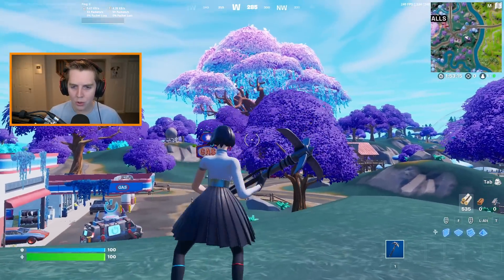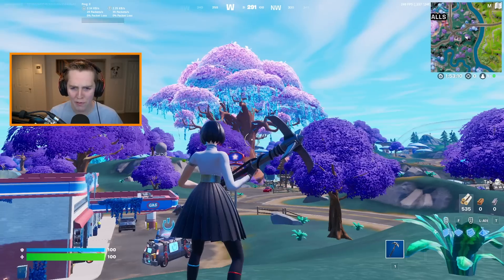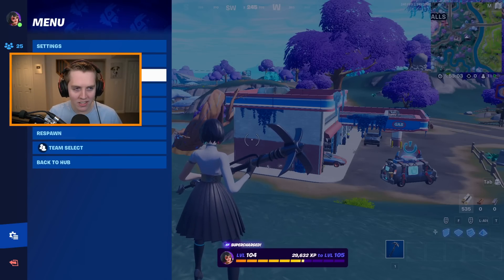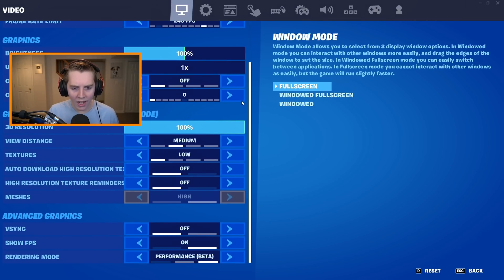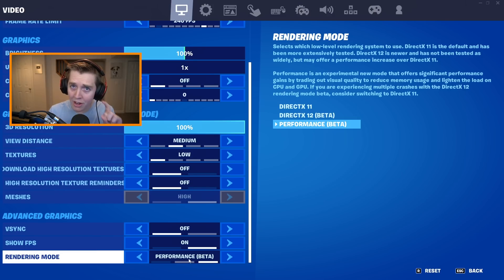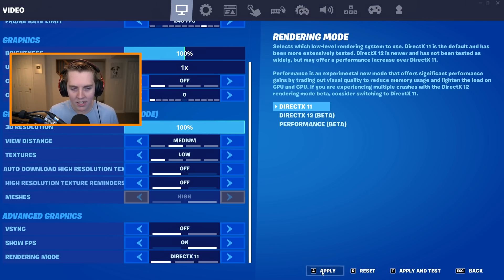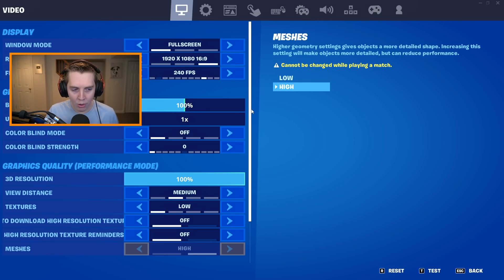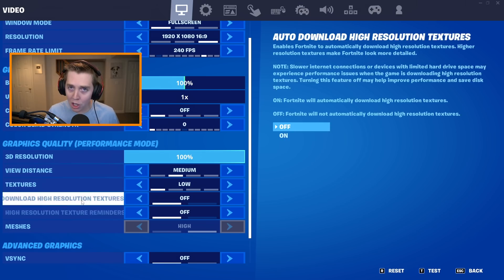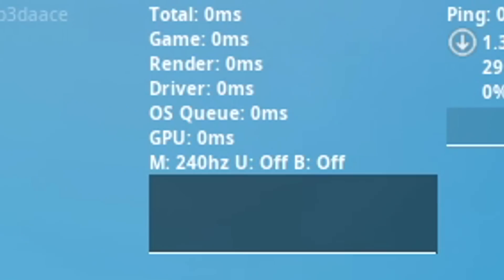As I have tried to explain in the past, to start off with the settings we kind of have to go from Performance Mode — the best rendering option — but we actually have to switch off to either DX12 or DX11, it does not matter. Because on both of those rendering mode options, they actually have much more settings that do affect your game on Performance Mode. I proved that in a previous video.